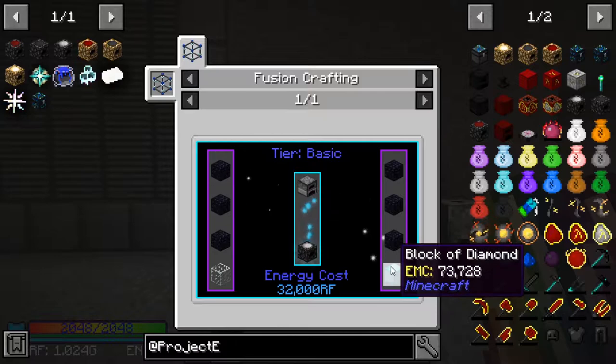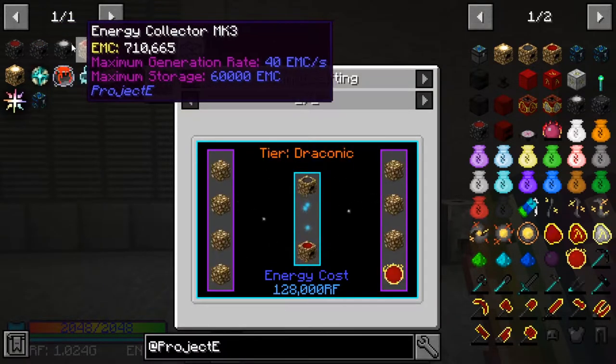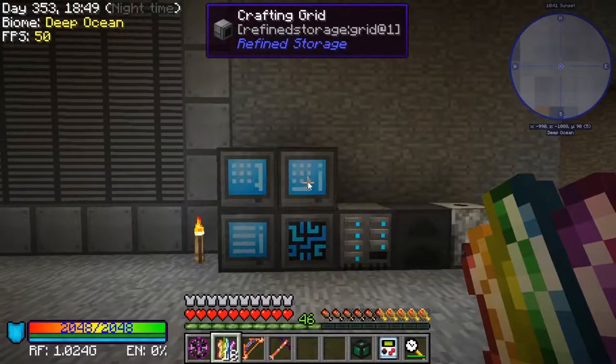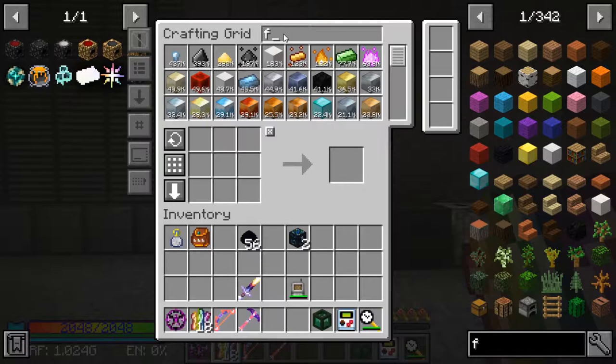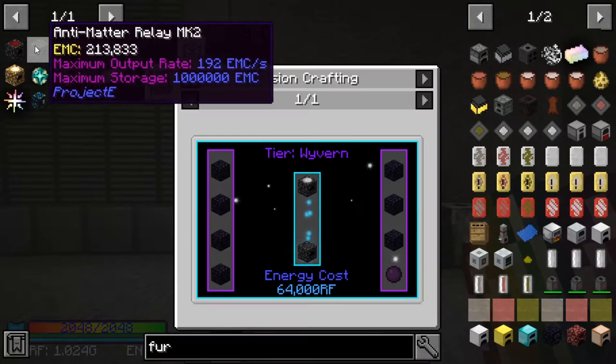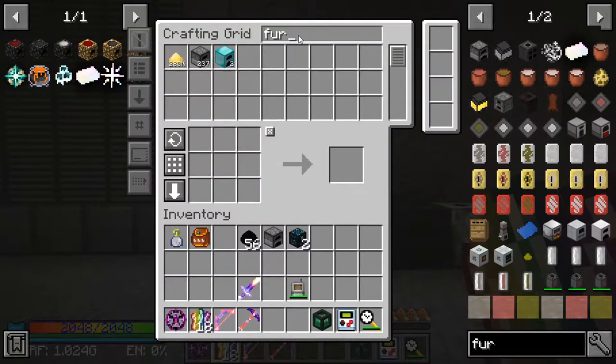So for this we're going to need some obsidian, some obsidian, glass. We need a furnace, 200 of them. We're going to need a bunch of obsidian because I'm pretty sure each of these tiers use obsidian. Yeah, each of these tiers use obsidian. The first one needs glass.